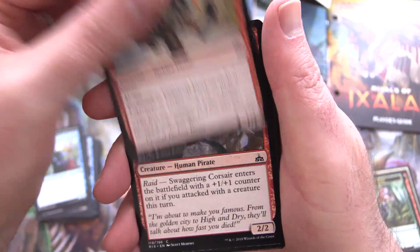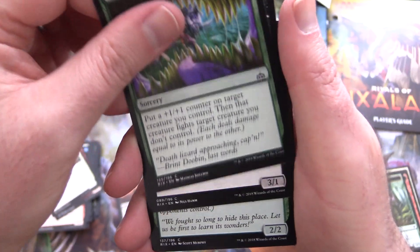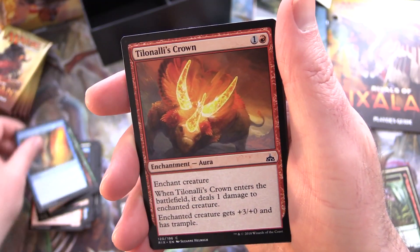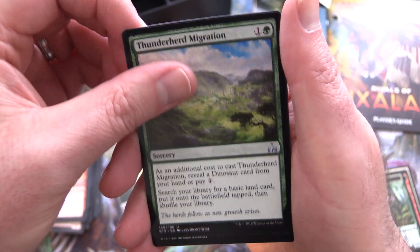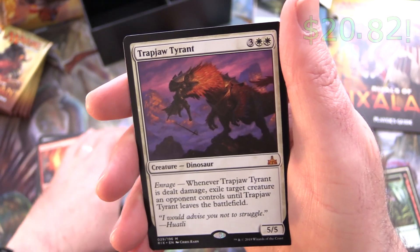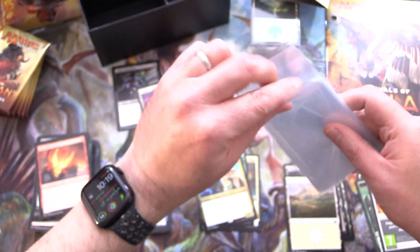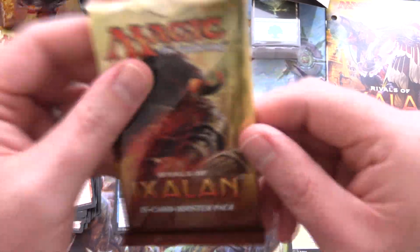Next up, we've got the Fanatical Firebrand — I think I had him in one of my mono-red decks. Swaggering Corsair, Sanguine Glorifier, Hunt the Weak, Vampire Revenant, Jungleborn Pioneer, Buccaneers Bravado, Grasping Scandral, and Secrets of the Golden City. Utility Alley's Crown and Fowl Orchard for the uncommons. Thunderherd Migration, Aquatic Incursion — and a Mythic! Yes! Trapjaw Tyrant! Awesome, we'll sleeve that one up. And a Plains. And what's this — Minecraft? A Magic: The Gathering Skin Pack now available for Minecraft. I completely forgot about that.